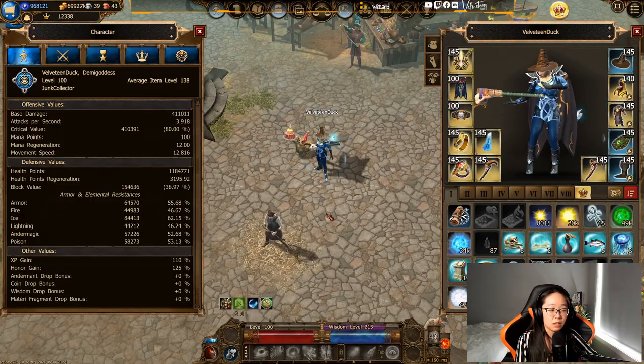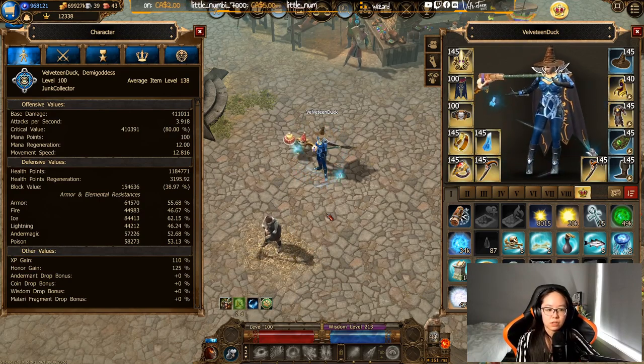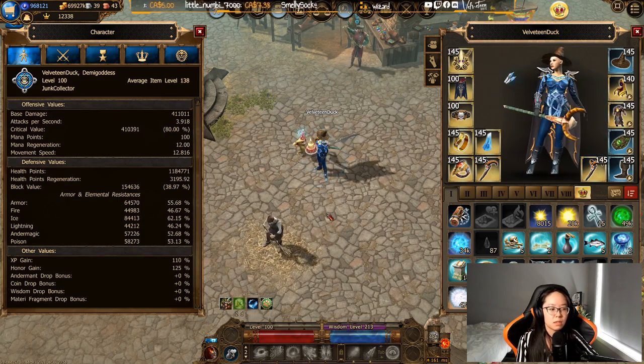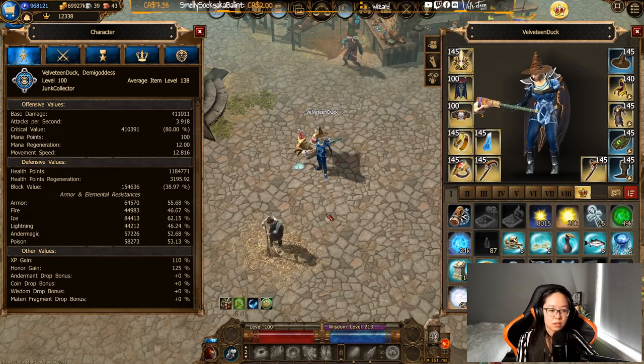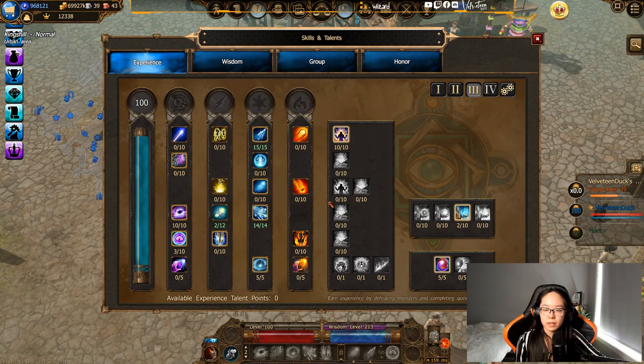That wraps up my live server character — let's log out and take a look at my test server character. You're going to see a lot of similarities since it's played by the same person, but also a lot of differences. Test server is meant for testing, so I do some wild things there. This character is a lot stronger than my live server one, which gives me a lot more freedom to try out different things that would otherwise be impossible or very difficult on live.